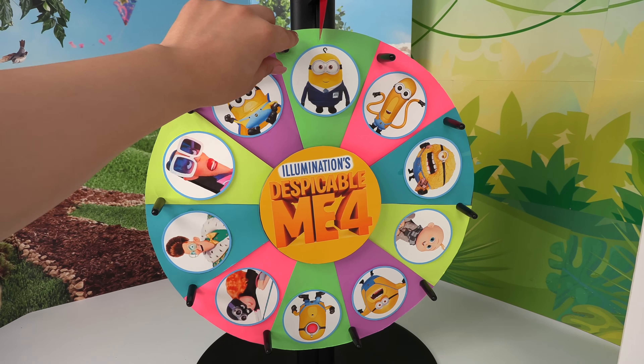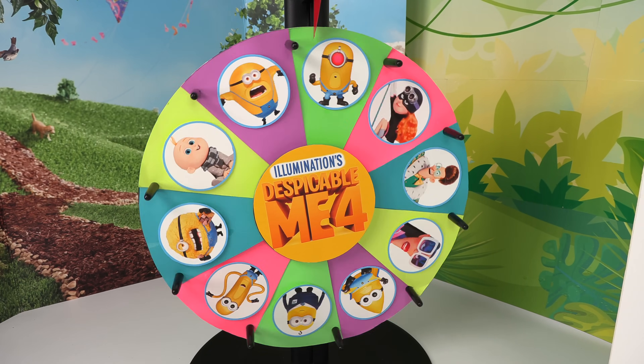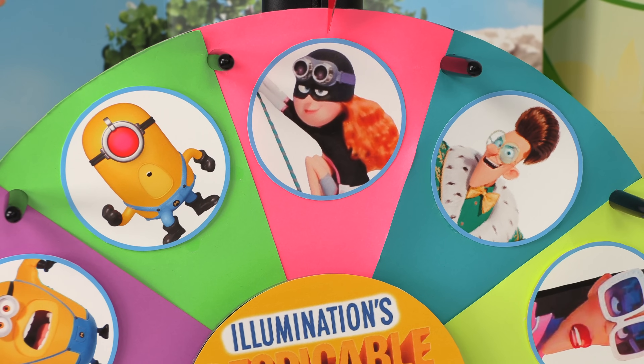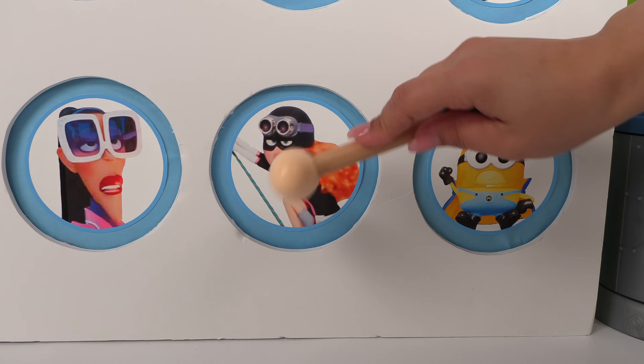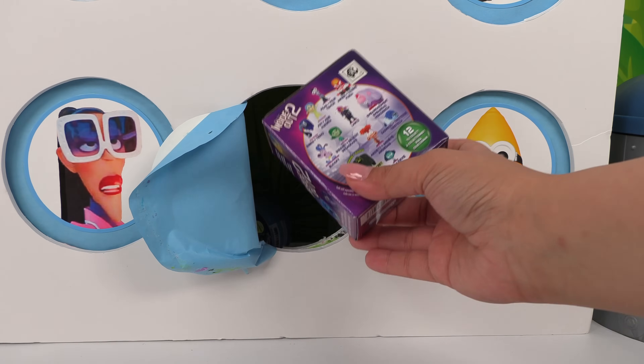Let's keep going with round number three — who will we land on? We landed on Poppy Prescott! She's Gru's teenage neighbor and she's helping out the Minions. Is she Agnes, Edith, and Margo's babysitter? We'll find out in the movie! One, two, three — she's strong, she is a strong hero!